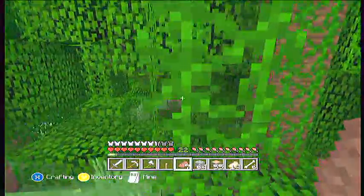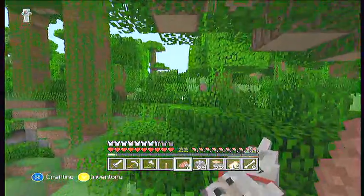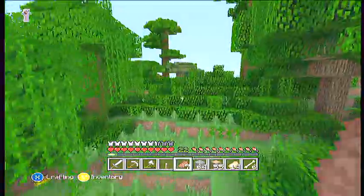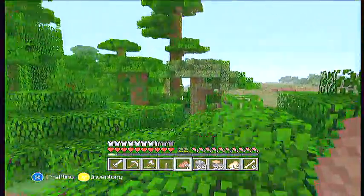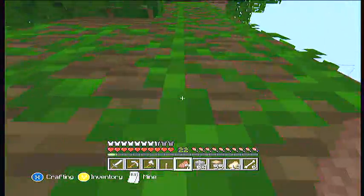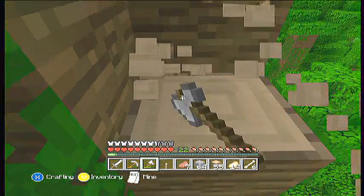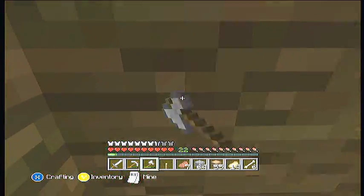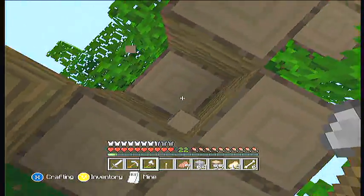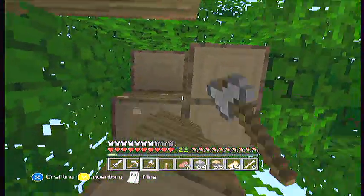We're going to start an adventure map making series, where me and probably Scared Viper are going to be building an adventure map with spawners — it might be a CTM map, we're not sure yet. If you don't know what a CTM map is, it's pretty much just an objective map that you can play with your friends, and we'll put that online for download so you guys can go ahead and play it. If you're not really experienced with downloading maps online, I could tell you guys how to do it — it's not that difficult. You just need a USB drive and a computer.